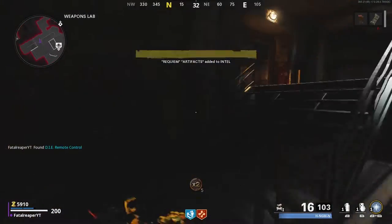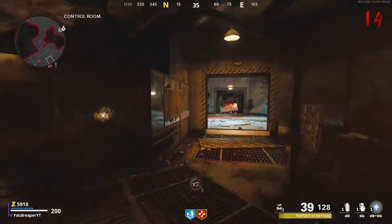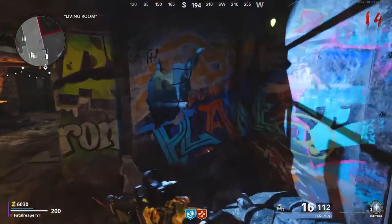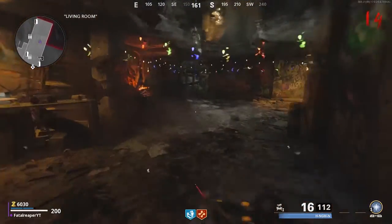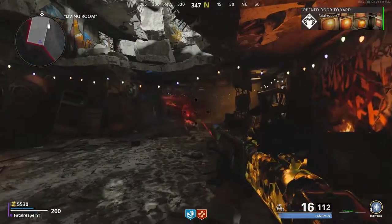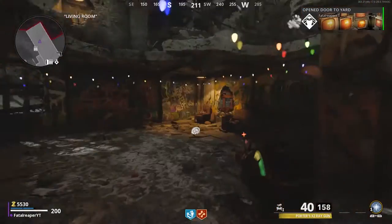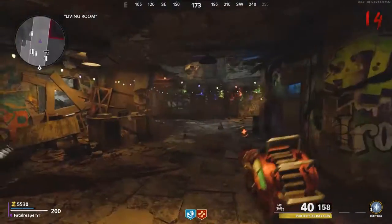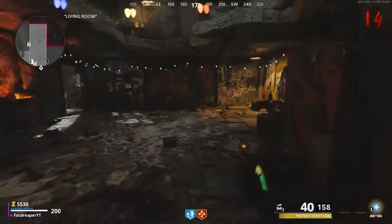What that does is basically allows you to go back over here to Noct, or AKA the Living Room as they call it now, which is over here in the original room. And you will then charge it up, turn it on. And basically, kind of like with the Hellhounds and the Mob of the Dead, you will then let it suck in the zombies.